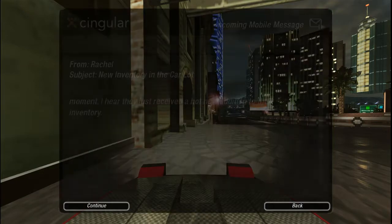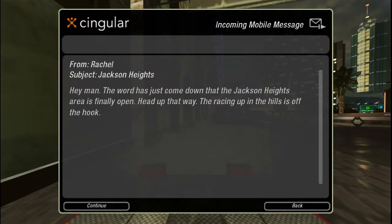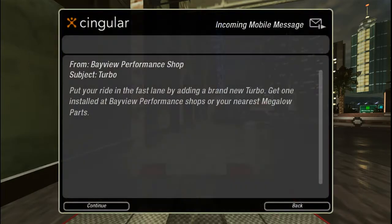So what do we got here? We got new inventory in the car lot, so we'll go take a look at that. There's definitely something very important I want to mention before we get started into any racing this episode. It looks like Jackson Heights is open - the racing up in the hills is off the hook. The win completes your obligation to the sponsor. You're back to being a free agent. Maintain your performance so we can reel in another big fish.